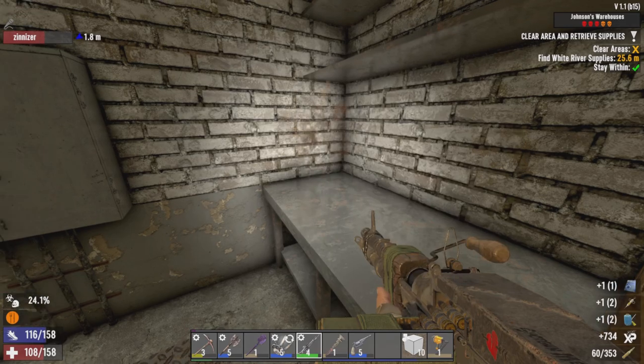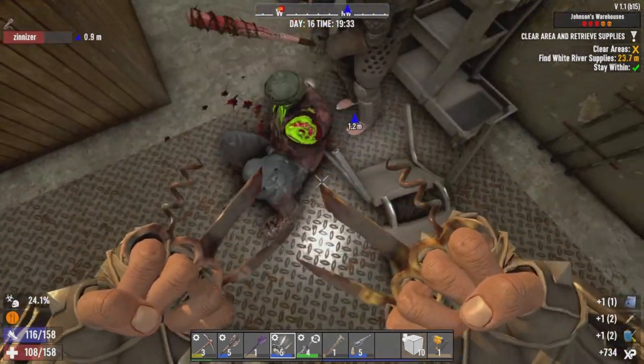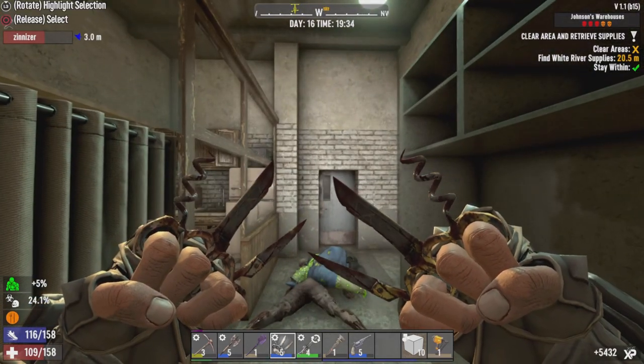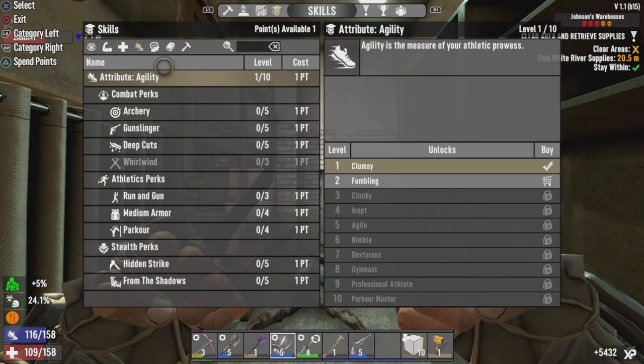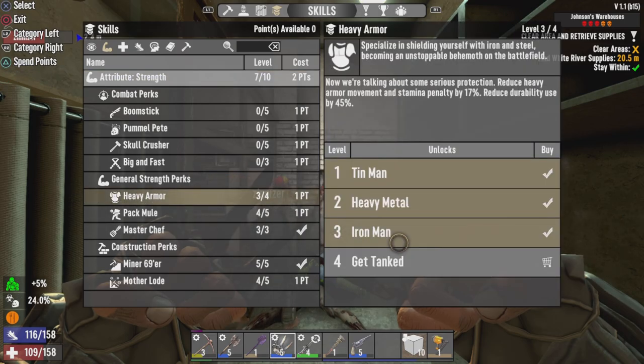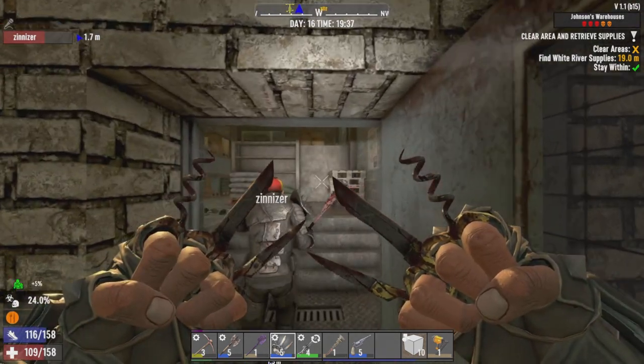He's not dead because he doesn't wanna go down - he just wants to give you a hug. He wants to kill me! No, he does wanna hug you - it's just the deadly kind of hug. Yeah, that's what I'm saying.